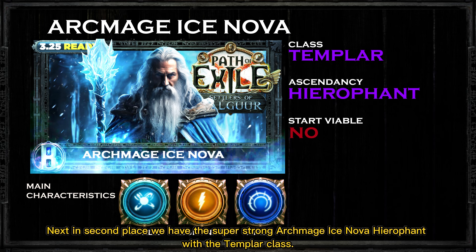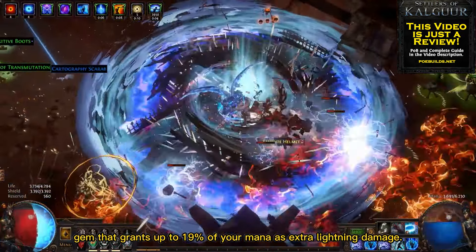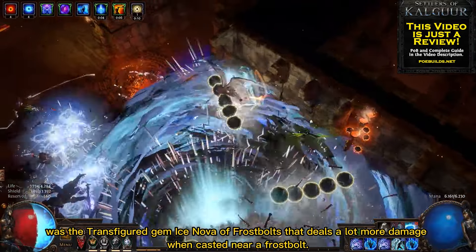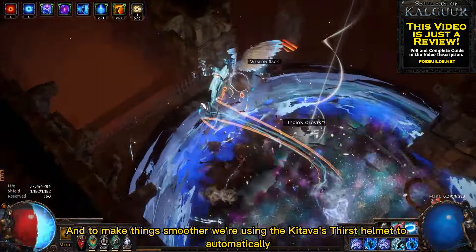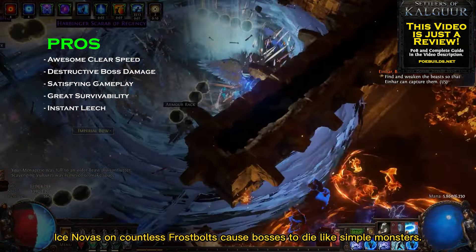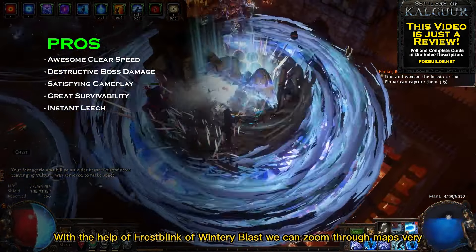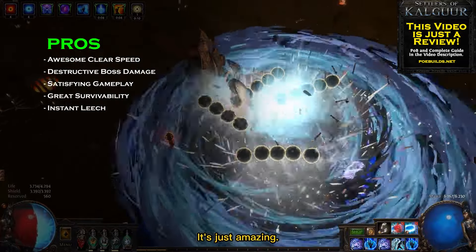Next, in second place, we have the super strong Archmage Ice Nova Hierophant with the Templar class. This build stacks as much mana as possible to take advantage of the Archmage support gem, which grants up to 19% of your mana as extra lightning damage. The skill of choice is the transfigured gem Ice Nova of Frostbolts, which deals a lot more damage when cast near a Frostbolt. To make things smoother, we use the Kitava's Thirst Helmet to automatically cast the Frostbolts for us. The pros include amazing boss damage — all those overlapping Ice Novas on countless Frostbolts cause bosses to die like simple monsters. The clear speed is awesome as well; with Frostblink of Wintery Blast we can zoom through maps very fast while casting Ice Nova in all directions.